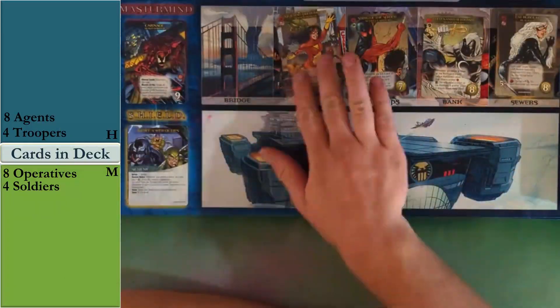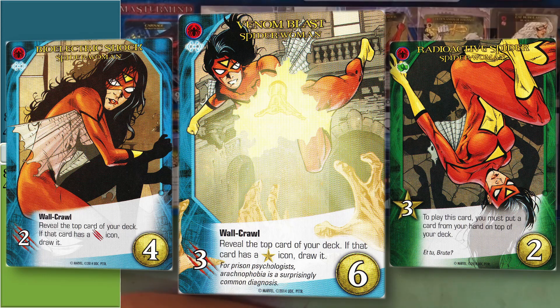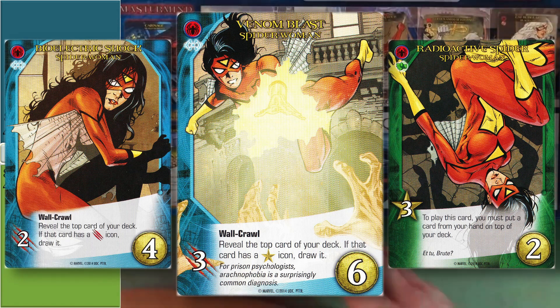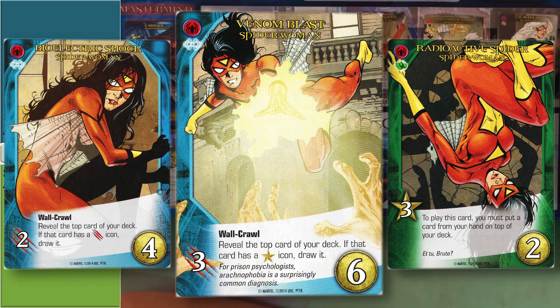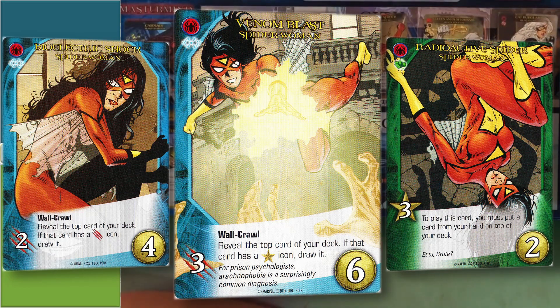Spider-Woman is probably the strongest of these five heroes in the new set. She has a lot of abilities to draw cards. Her common card, Radioactive Spider, is going to be the golden card of this gameplay — it does allow top deck manipulation, but we have to place a card on top of our deck in order to play it. There are a lot of feasting abilities in this expansion where we have to kill the top card of our decks, so we can control what gets KO'd and what we draw next. Bioelectric Shock draws a card, Venom Blast lets us draw a card with a recruit icon — there's a lot of good card draw here. Unfortunately, there's not a ton of top deck manipulation outside of Radioactive Spider, so we may look to previous expansions for more of that.